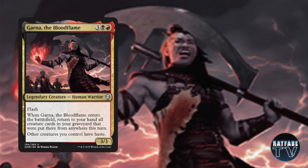Garner the Bloodflame is a 5 mana legendary creature — she costs 3 plus 1 black and a red. She's a 3/3 legendary human warrior. She can flash into play, and her enters-the-battlefield ability is: when she enters the battlefield, you return to your hand all creature cards in your graveyard that were put there from anywhere this turn. This means if they were milled, discarded, cycled, or whatever, you're going to get them back. Her other ability, a great passive, is that all creatures you control have haste. Garner is important to this deck, but she's not really the central piece.